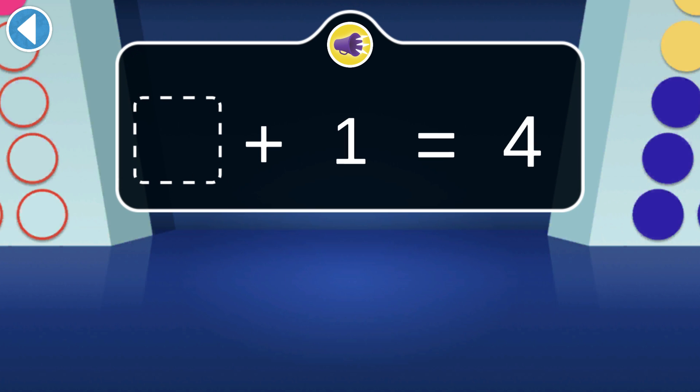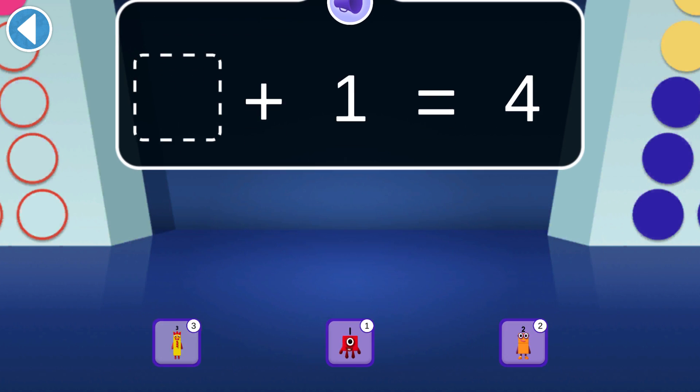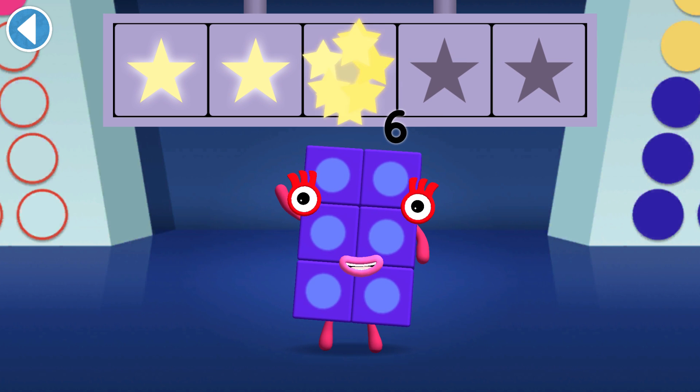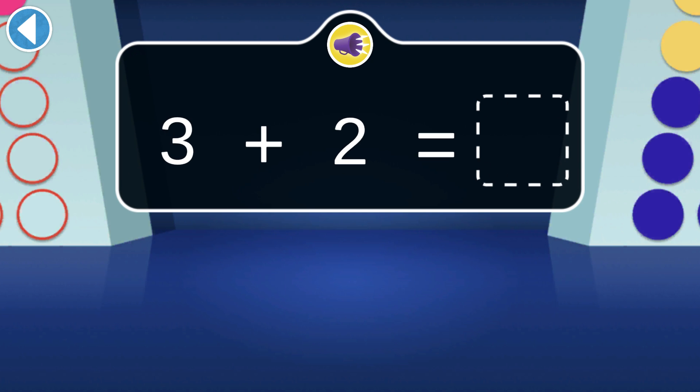Four is one more than which number block? It's the one that comes before Four. Hooray, you won three super shiny stars! If Three jumps on Two, which number block are they?